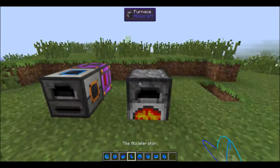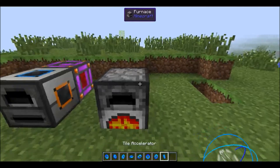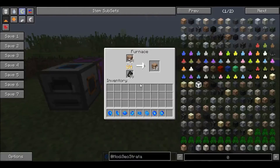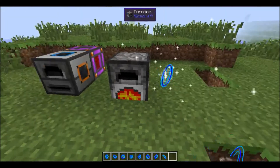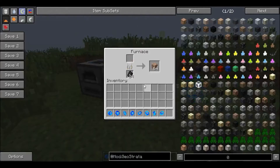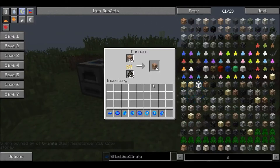Now I'm going to put in another one — the 256x one, which is super expensive. You're going to see how quickly this actually goes. I'm going to have to put it down and click on the furnace really quickly because it actually does go really fast. There we go — just that quickly.